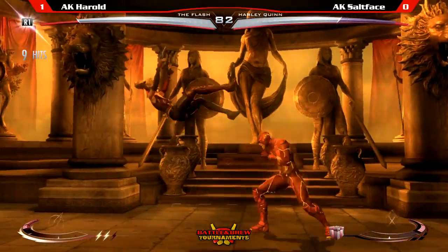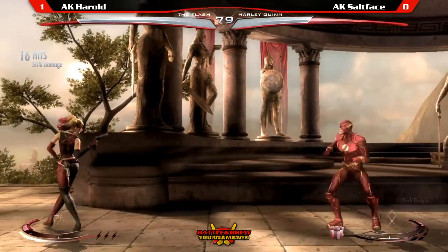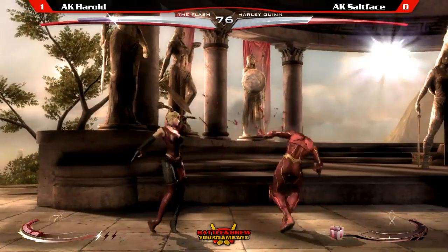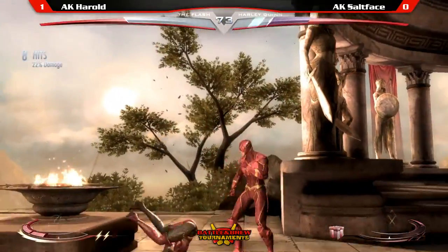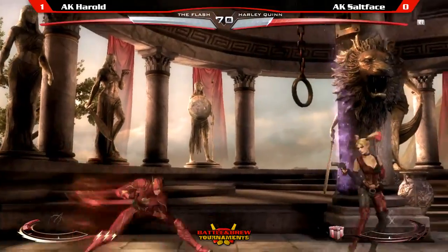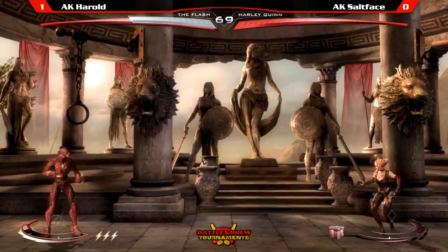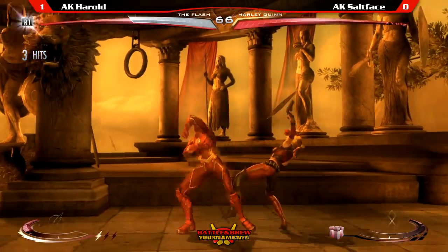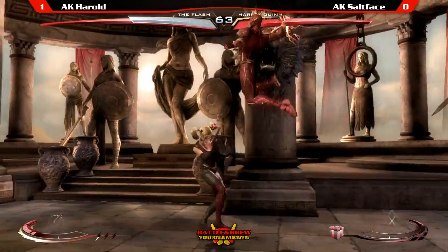Let me get that 50%! So beautiful. Harold is hitting like a truck. That was a good use of the invincibility on the interactable. I like the read Harold's making now because Salt Face has been catching him in the air with jump two. So he's like, I'm just going to wait on you and do down two now. He's catching more down two — that's where he shifted this matchup. Ground pound — it's hard to block that, he can control where it goes.